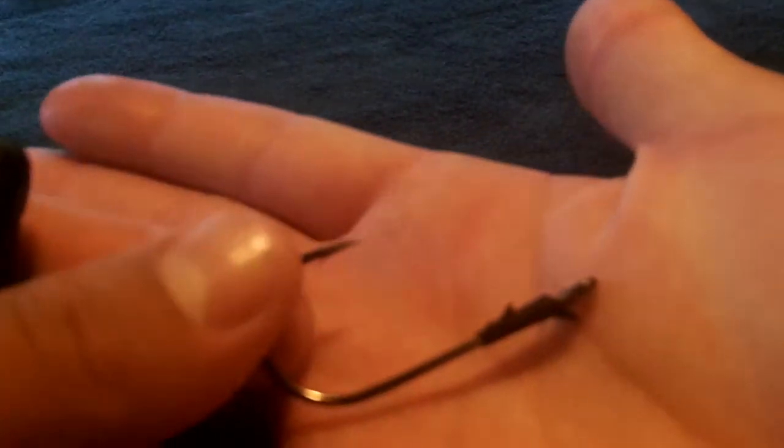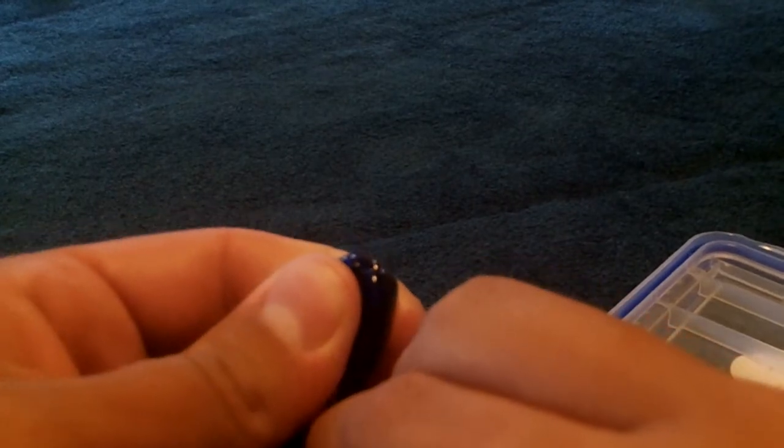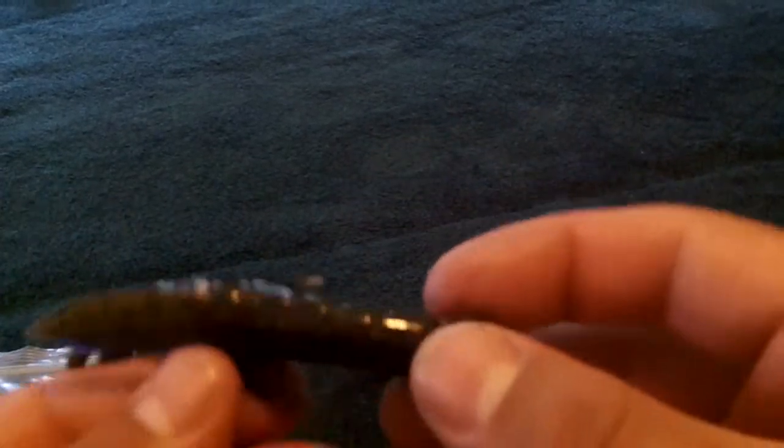Moving on to the Bully Grass Devil — I just like punching this bait as my number one way to fish it. Here's a 4/0 laser TroKar flipping hook. A lot of people don't prefer these because of the barbs — they tear up the bait pretty easy — but I don't mind. Just stick it in the nose, pull it out at the bend or a little before, bring it all the way up, cover the eye, pull the bait back, stick it through. There you got it rigged up on a flipping hook — that's my number one way to fish this bait.